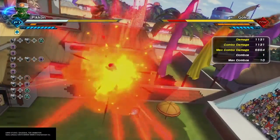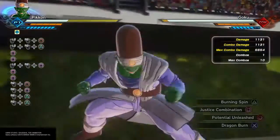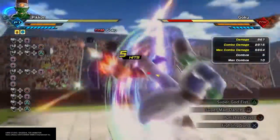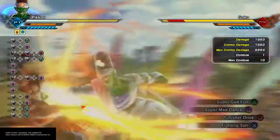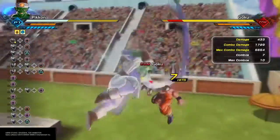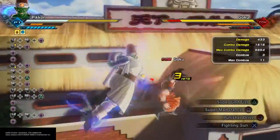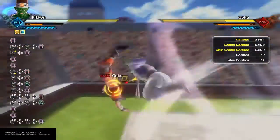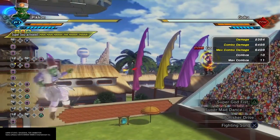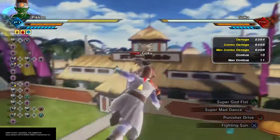Since I wasn't keeping him inside a continuous combo with the hits, it really scaled down the damage output, so Burning Spin capped at about 1,131. Now let's try Potential Unleashed. Super Mad Dance does about almost 3,000. Super Godfist does about 2,000. Punisher Drive deals about 1,700, so it's pretty close. Justice Combination deals a total damage of about 6,400 to 6,500 if you want to round it all. And as you can see, I activated the Super Soul by using an Awoken skill along with Fighting Sun — that's pretty much how you activate it.